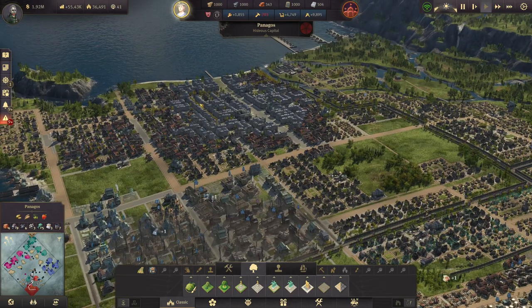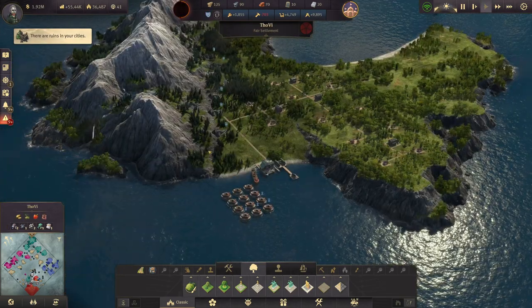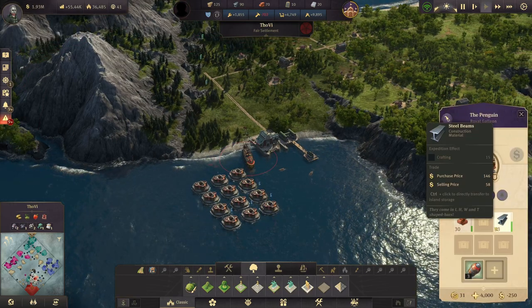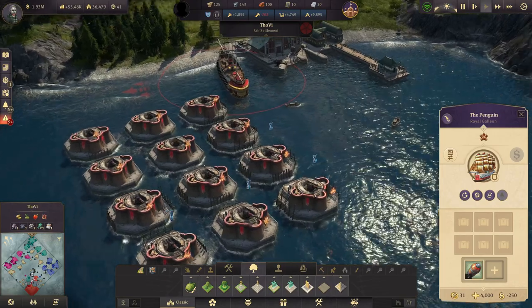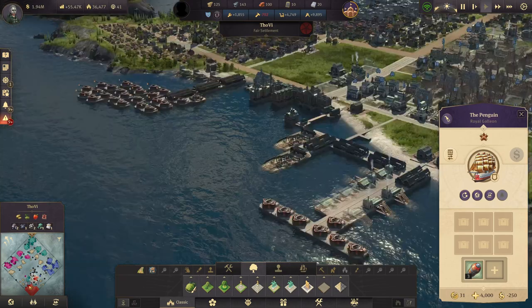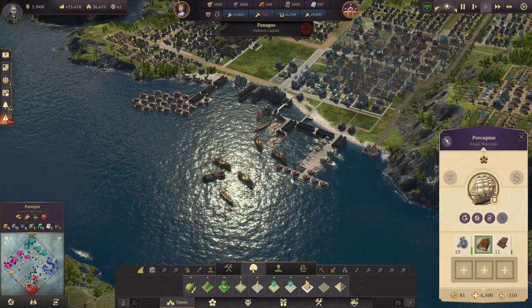Upgrading to investors would solve a lot of problems but could also cause new ones, since the AI advances quite significantly in power as well. I need to be very careful about how I advance. For now, these four towers will be fine — I'm not going to add more. We might also add a few ships to Tow V to further protect it.